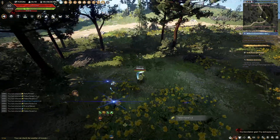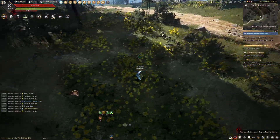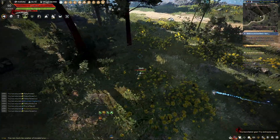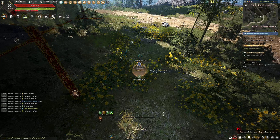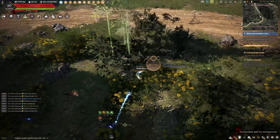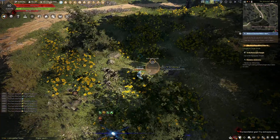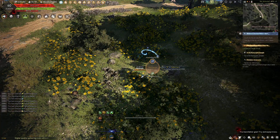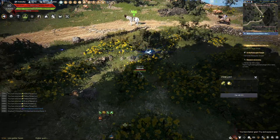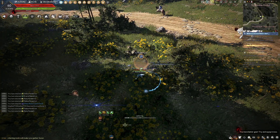If you're new to BDO, some of this may gloss over you - but ship upgrade materials require monster ooze. To upgrade your Bartali sailboat to the next tiers up to a caravel, you need sea monster ooze, and the only way to get that is by killing sea monsters. The only way I could do it is to party with somebody - but for the sake of the challenge, it feels kind of scummy.